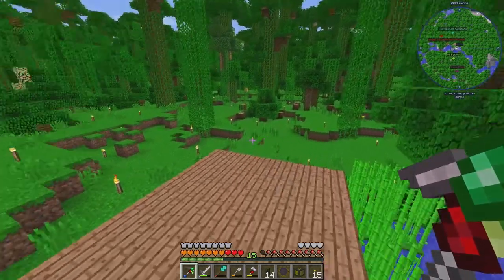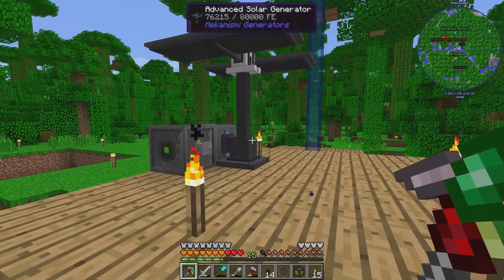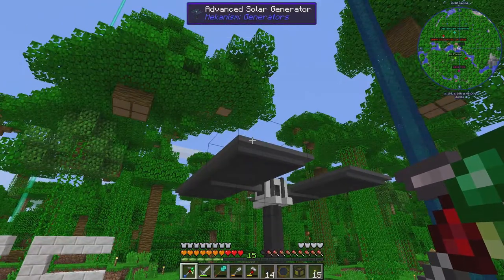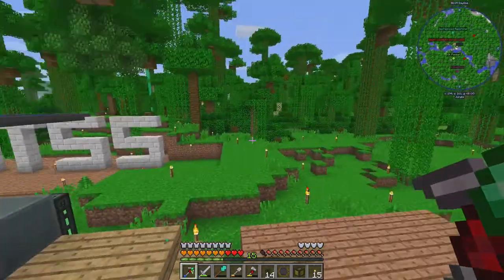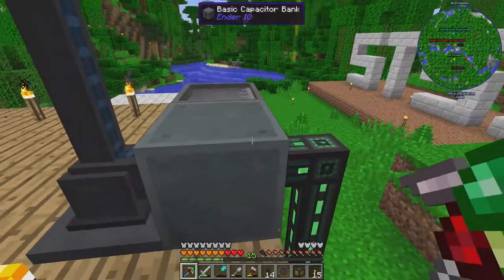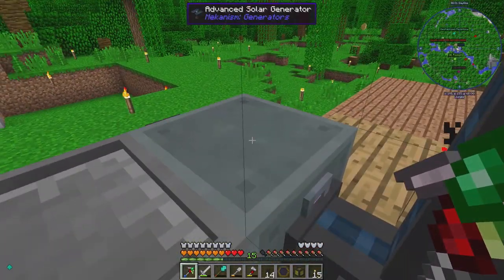I've already set some stuff up and I've already done a little bit of off-camera work with it. This solar generator was something that the inspector got, I believe, in a quest bag or a quest chest — a reward chest — and I set it up on the roof a little while back, probably about a week ago. I got this other one out of a loot crate as well.